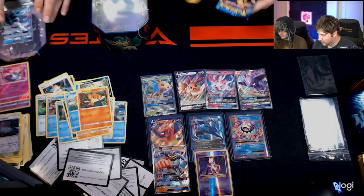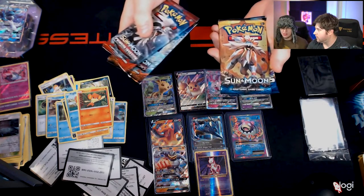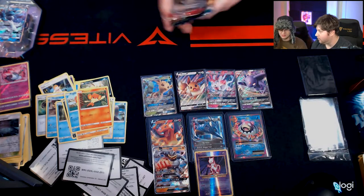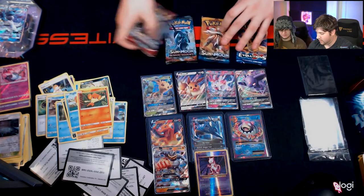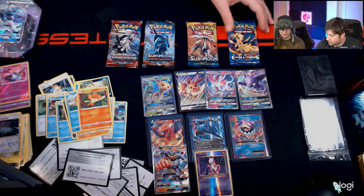Four packs — oh my God, these are sick packs. You get another Crimson Invasion, Burning Shadows, a Sun and Moon base, and an Evolutions pack with a Charizard on the front. We are seeing a lot of really cool stuff today. Let's go ahead and lay it out — I think I'm going to go Evolutions first. Open it up, let's do it.